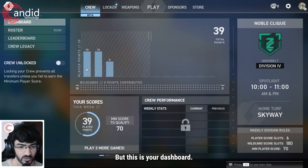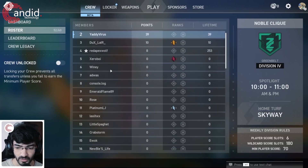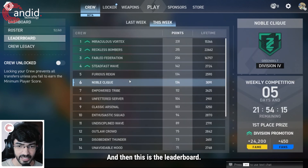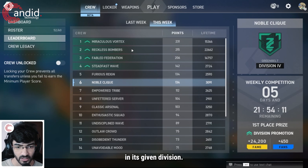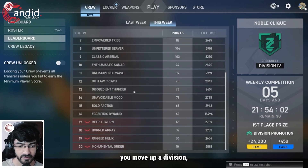This is your dashboard — this is where you see your points contribution. This is your roster, which shows everyone in your crew, and then this is the leaderboard showing how your crew is performing in its given division. This is where my crew sits, in Division 4.